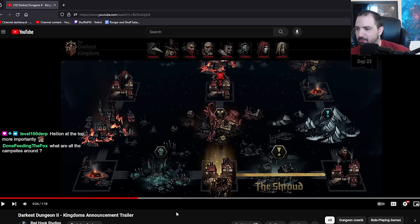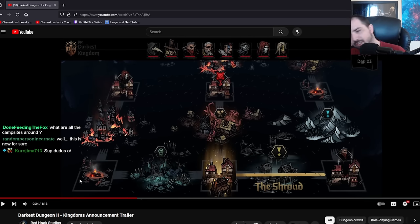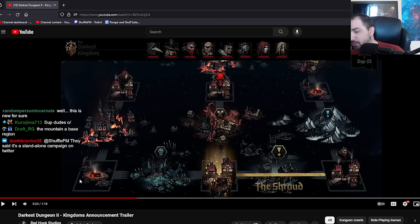DD board game? No, this is the new mode. Hellion at the top? She is there. Are all the campsites around? If you haven't played the Darkest Dungeon board game, they have stuff like this - this is exactly how it's built.